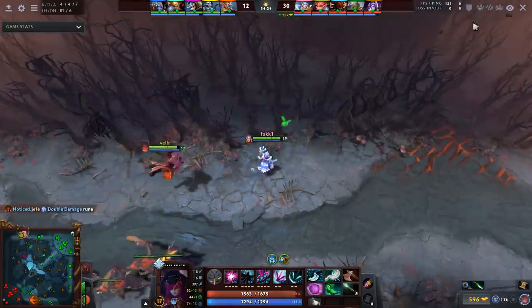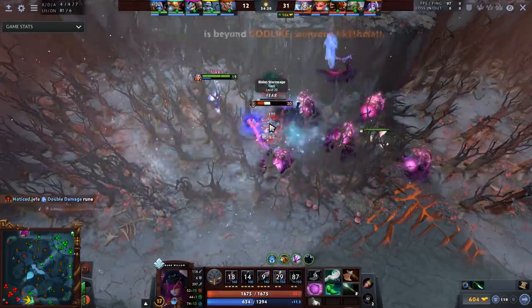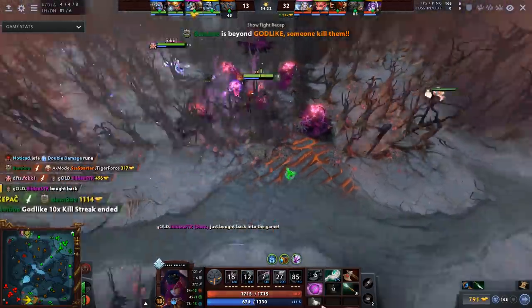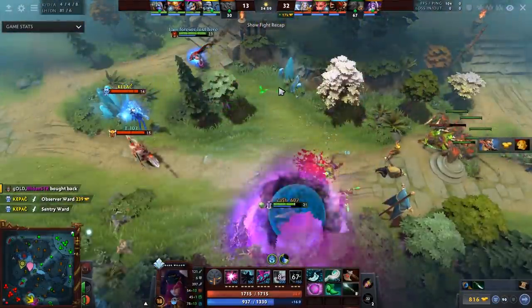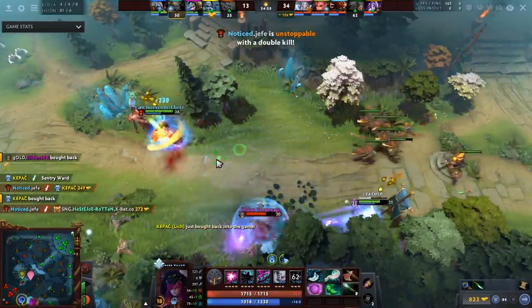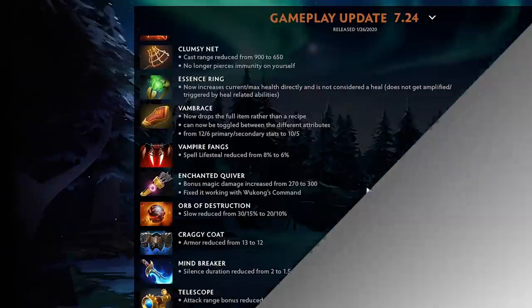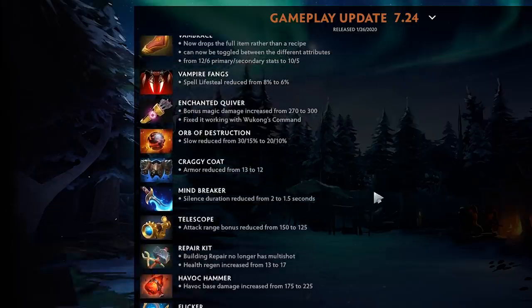Fixed Vampire Fangs working with Wukong's Command — I didn't even know it worked, but apparently that's absolutely insane and was ridiculously broken, so that makes sense. Orb of Destruction slow reduced from 30 and 15 percent to 20 and 10 — actually a big nerf, especially for melee heroes since 10 percent less could be the difference between three or four right clicks. Craggy Coat only lost one armor so it's just as good on heroes it was already good on, like supports, Undying, and Doom.